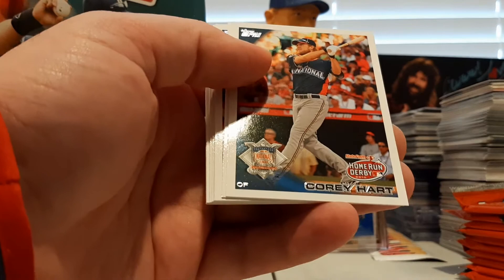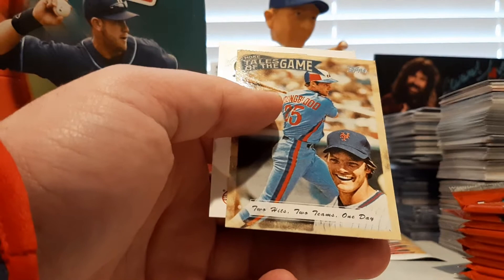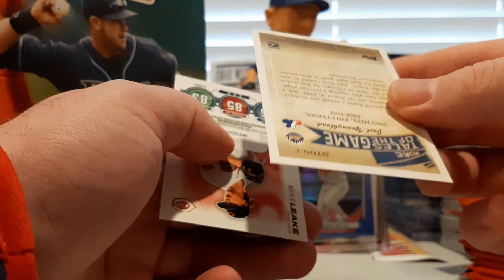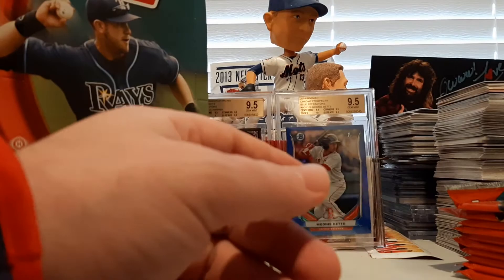Victor Martinez and Robbie Cano. Corey Hart wearing his sunglasses. Miguel Cabrera All-Star game card. Rafael Furcal, JJ Putz, Omar Beltre rookie card. There's a Matt Capps and a Heath Bell. There's Joel Youngblood — Tales of the Game, two hits for two teams in the same day. And a Mike Leake Topps Tax.